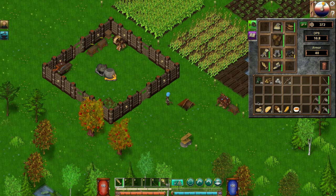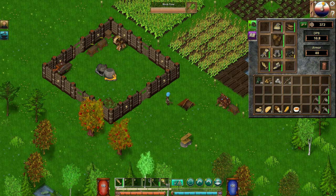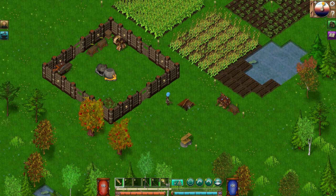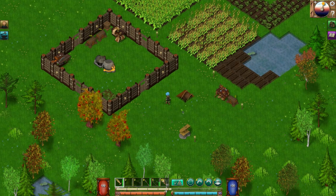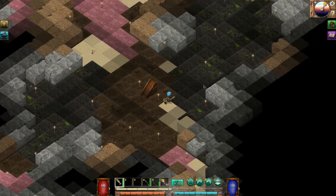I've got a crossbow here — I can't remember if I created that or found it, I think I found it. So we're gonna put that into our hotbar and we're gonna go down and do some exploring.